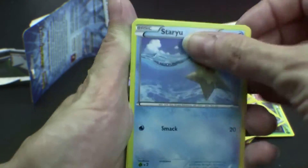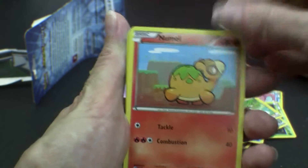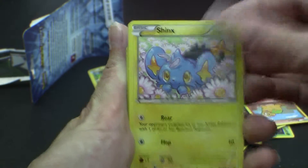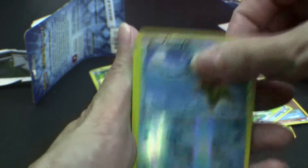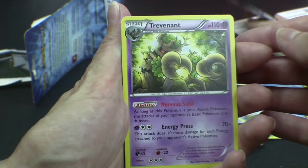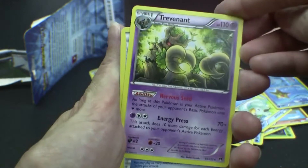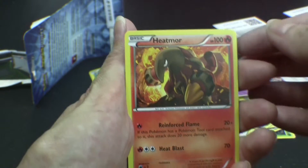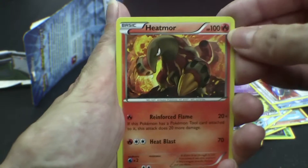Staryu. Blitzle? Yeah. No more again? Shinx? Yeah, that's cute. Ducklett? Aw. Staryu again. Trevenant? That was intense. Stage one. Trainer. Pokemon Catcher. Basic. Heatmor. Yeah, cool. That's a lot for a basic.